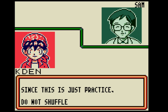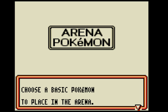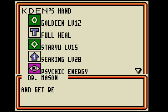Sam's practice deck. Since this is just a practice, do not shuffle the deck. Each player will draw seven cards. Next, choosing a basic Pokemon to place in the arena. Alright, get ready for battle. Choose your active Pokemon.